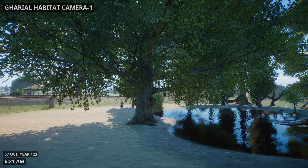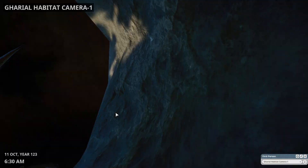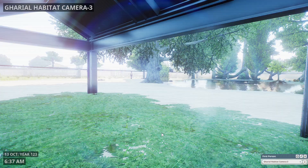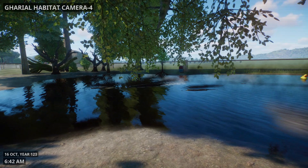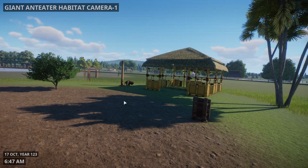Now we're on the gharials — chasing the zookeeper it looks like. Either that or just he walked behind that leaf. There's a baby! And this is under their water — a little dark, fancy tail. You can see them swimming up there. This is their shelter. And a nice shot right above the water.